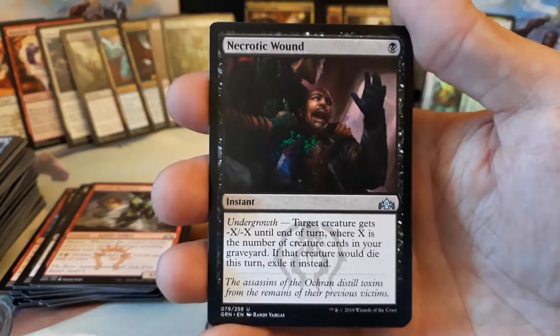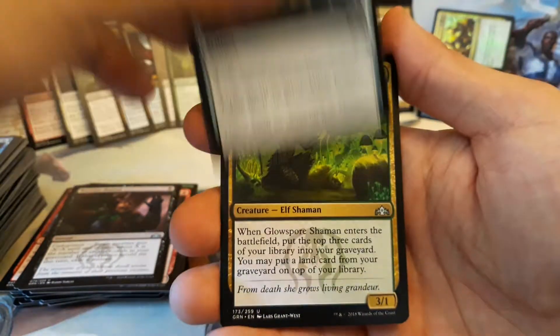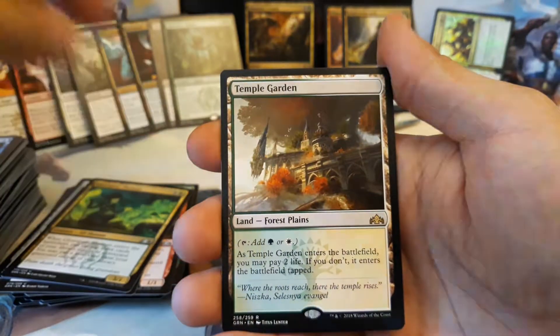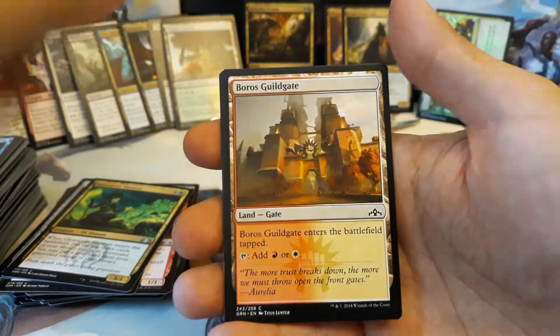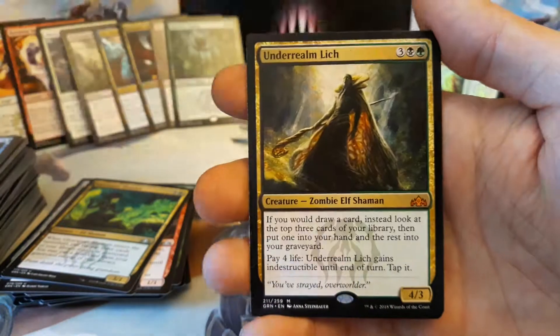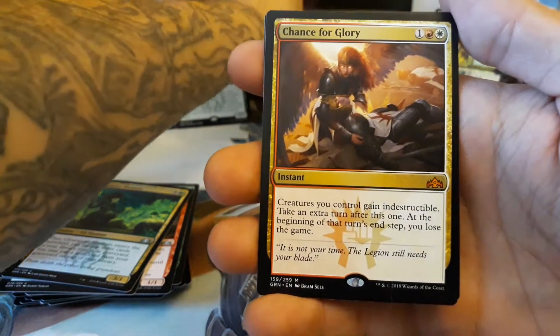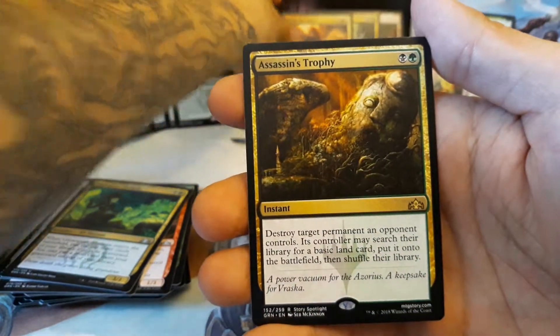We have a Necrotic Wound, Silent Dart, Glowspore Shaman as our final uncommon, and our rare — there it is — a Temple Garden! Just as we were saying, and there we go. We got a Boros Guildgate and another Soldier Token. So today we pulled ourselves a Temple Garden, an Underrealm Lich, Chance for Glory, and definitely our pull of the day is an Assassin's Trophy.